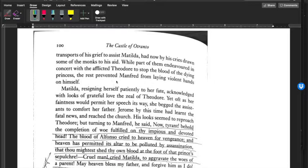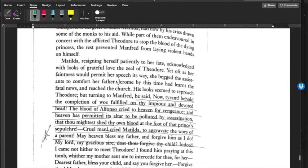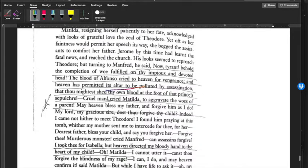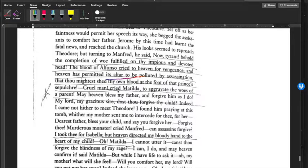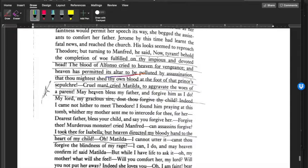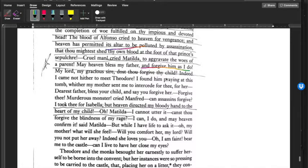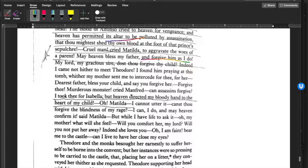Theodore's cries drew some of the monks to his aid. While part of them endeavored to stop the blood of the dying princess, others prevented Manfred from laying violent hands on himself. Jerome declares: 'Now, tyrant, behold the completion of woe fulfilled on thy impious and devoted head. The blood of Alfonso cried to heaven for vengeance, and heaven has permitted its altar to be polluted by assassination.' Literally, Matilda has been killed at the altar of the church. Matilda tells Jerome: 'Cruel man, to aggravate the woes of a parent — may heaven bless my father and forgive him as I do.'